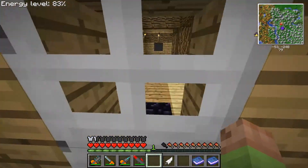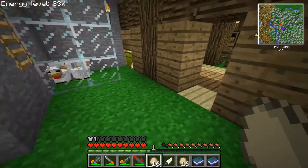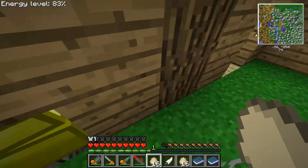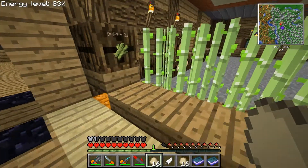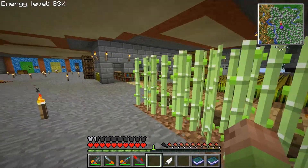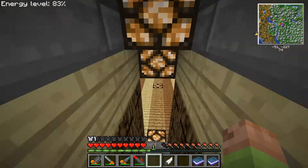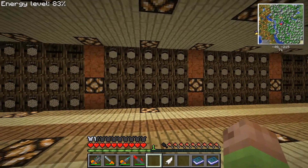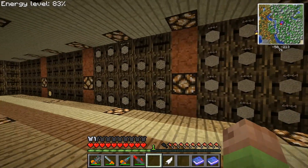And we've made a proper spot for the chickens. Oh lordy, the chest is full again. I'll have to come back and take care of that in a minute. Let's get rid of all the eggs. Let's show you downstairs. Those are all barrels of smooth stone. That's cobblestone.